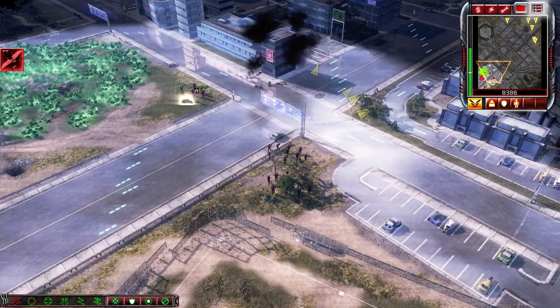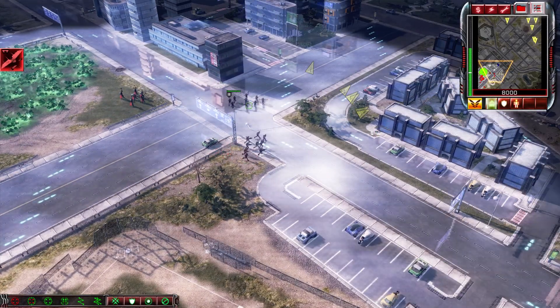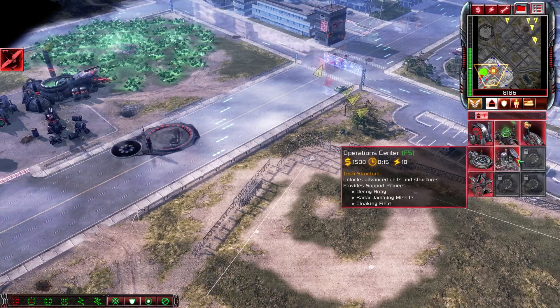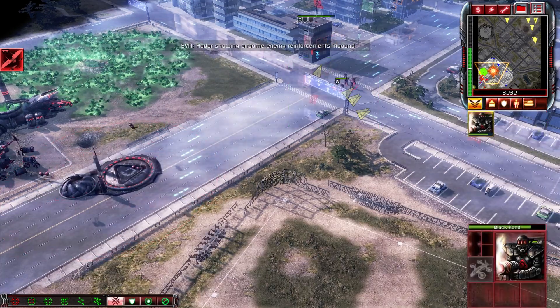Get inside! Hold your weapons! GDI! Construction complete. The Black Hand awaits. Enemy base sighted. New construction options. Radar showing airborne enemy reinforcements inbound. Let's take out those strange forces before they land!